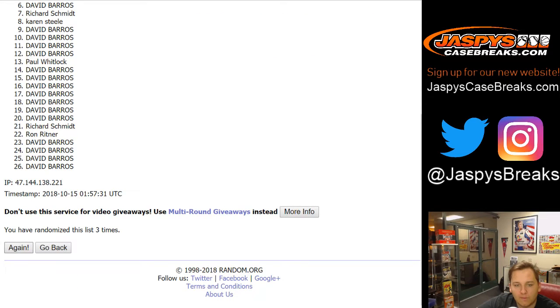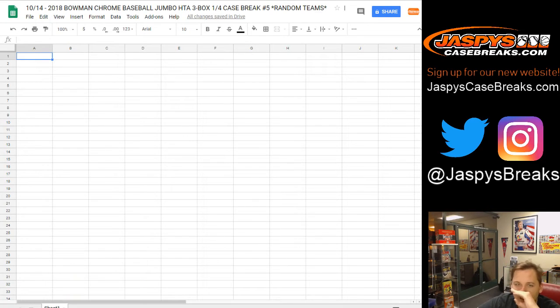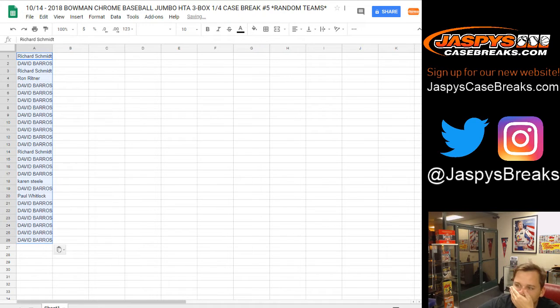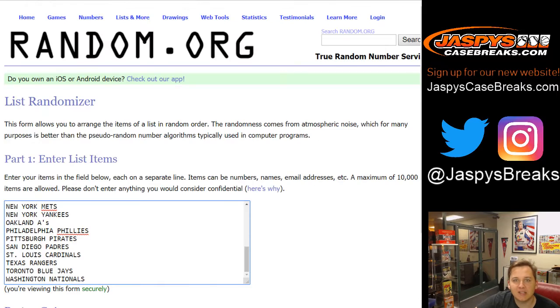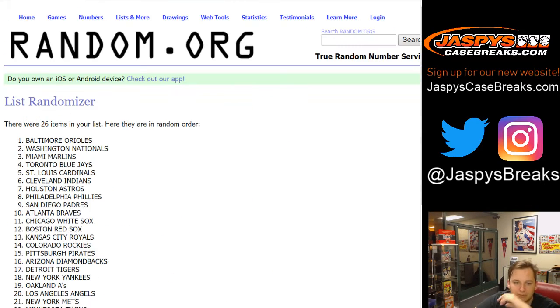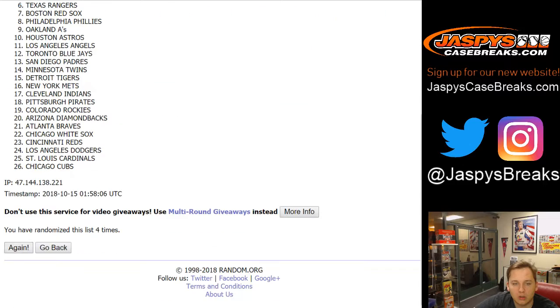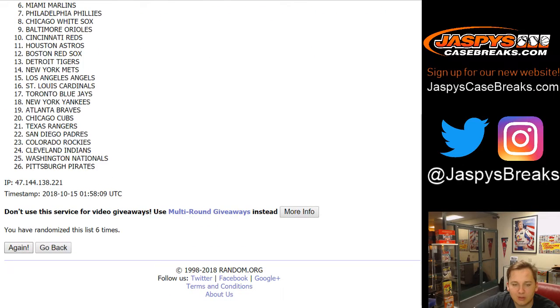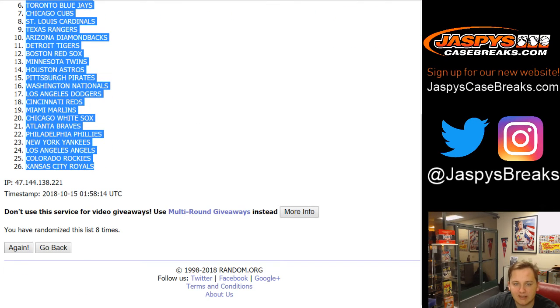Going eight times — one, two, three, four, five, six, seven, and eight. Richard S up top and David B at the bottom. We have more Bowman Chrome if someone wants to get that next one going. We'll have to see how this one goes. That's the list of names, list of teams. Good luck, going eight times — one, two, three, four, five, six, seven, and eight. Oakland up top down to the Kansas City Royals.